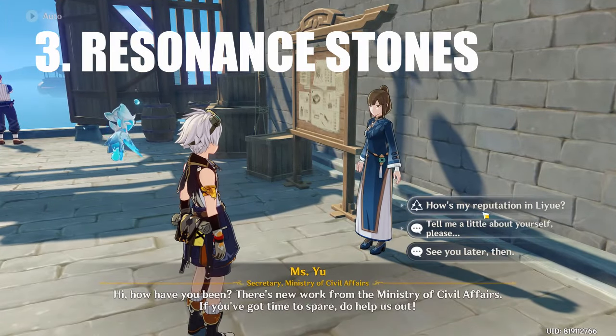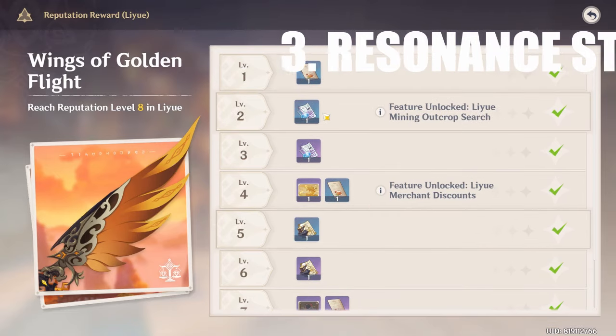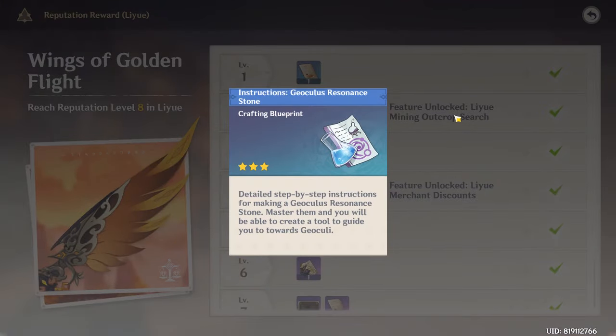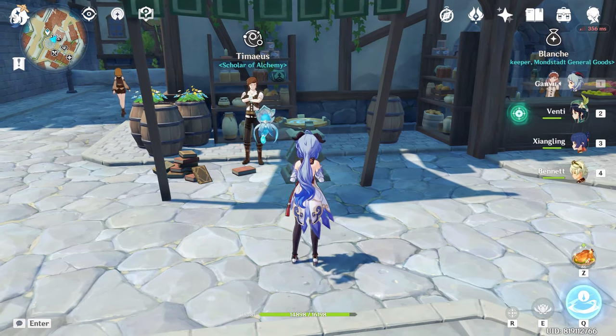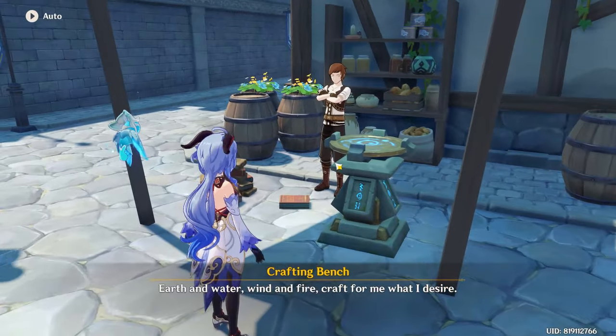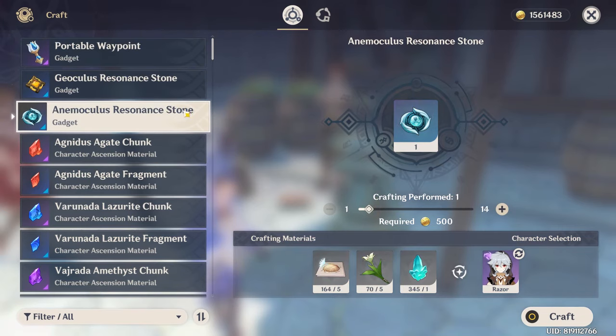Moving on to number 3: the Anemoculus and Geoculus resonance stones, which you can also get the recipe for from the reputation rewards. After getting the recipe, go to the crafting bench and craft the Geoculus and Anemoculus resonance stones. You should craft more than one so that you don't run out, because these are consumables.